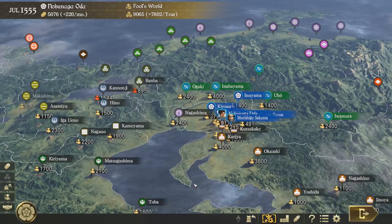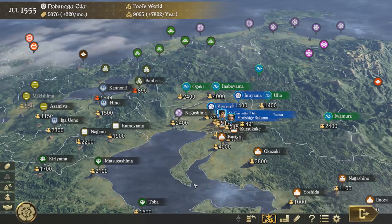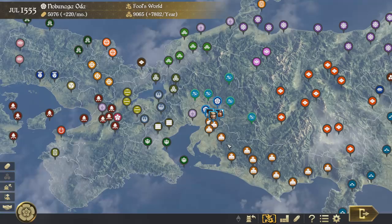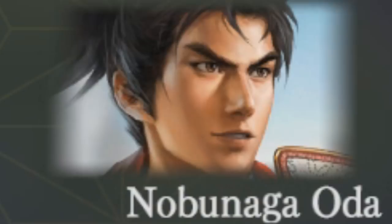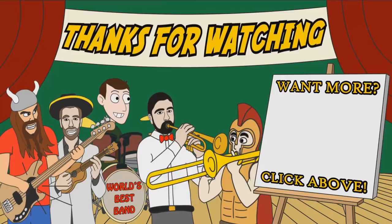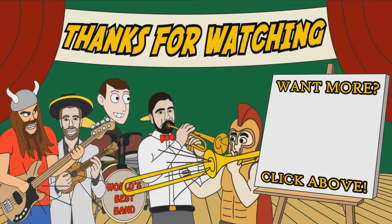I think that was a nice little look at Nobunaga's Ambition Taishi. If you want to check the game out for yourself, there will once again be a link in the description. If you're a fan of the time period, then it'll definitely be one that you want to check out. And if you think you might want to see more on the channel, just let me know in the comments below. But that's it from me — goodbye from Nobunaga! Toodaloo, Nobunaga!